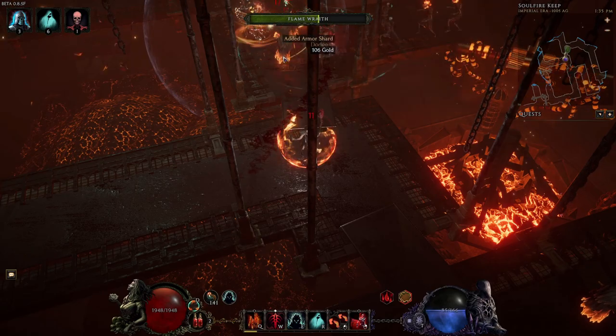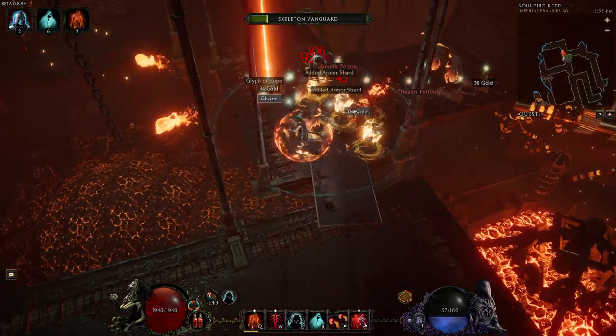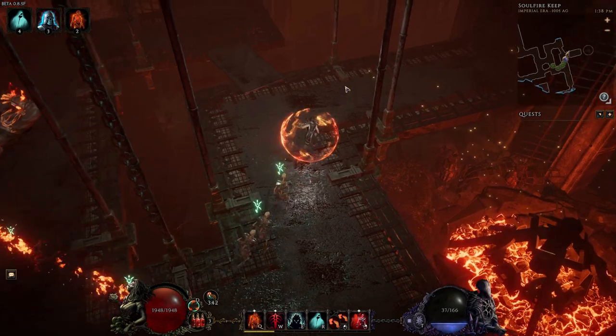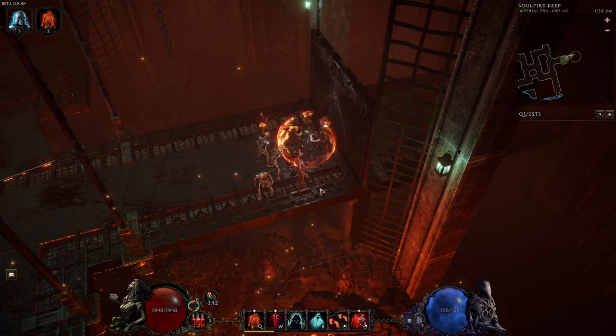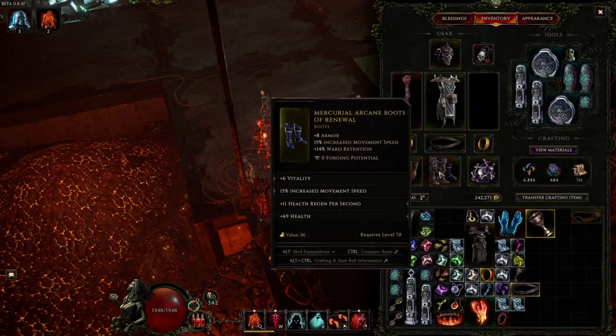Soul embers can be retrieved by defeating different kinds of enemies within Soul Fire Bastion — the more powerful the enemy, the more soul embers you will get. The dungeon has two levels and a boss room. Before proceeding to the next level, you will get new modifiers to the dungeon affecting both your loot at the end and also increased enemy damage and health.